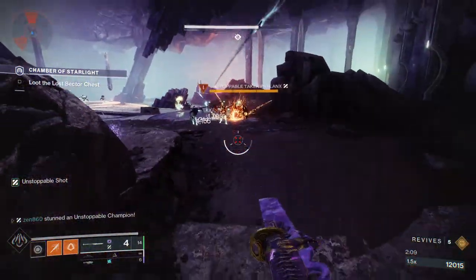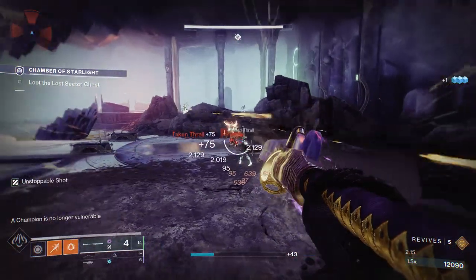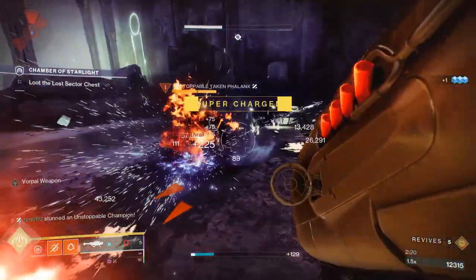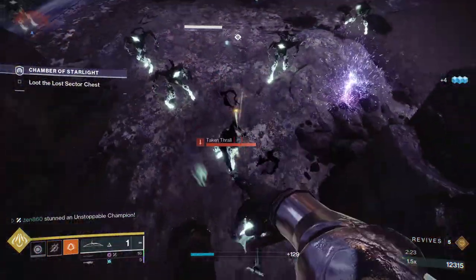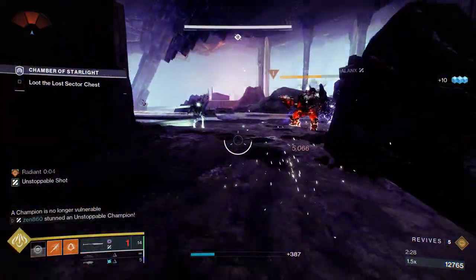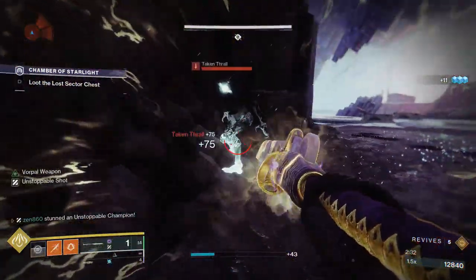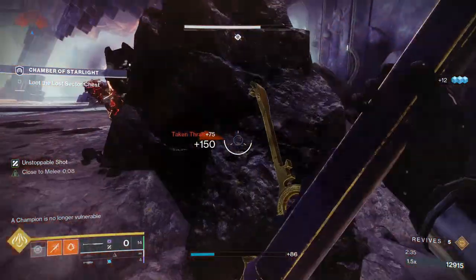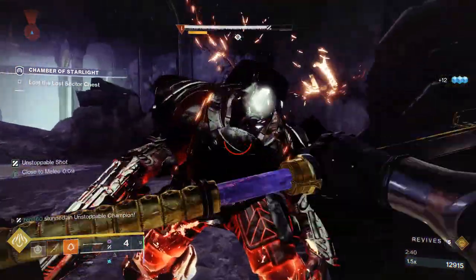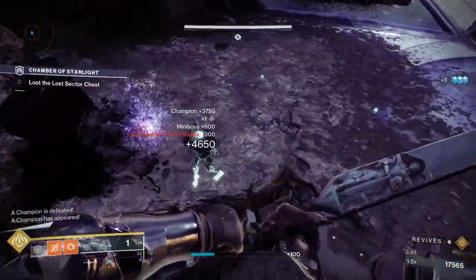After we take care of that unstoppable champion, another one is gonna spawn, so again you're gonna want to grab its attention very fast — both of them will try to retreat to the other side of the room. We're just gonna use our glaive. We have Caliban's Hand, and what that does is if you kill an add with it, it causes an explosion — an ignition — and it just clears every single add in the area. Unfortunately it is no longer a solar season so we can't take advantage of the fire bolts like last season, but it's still quite good.